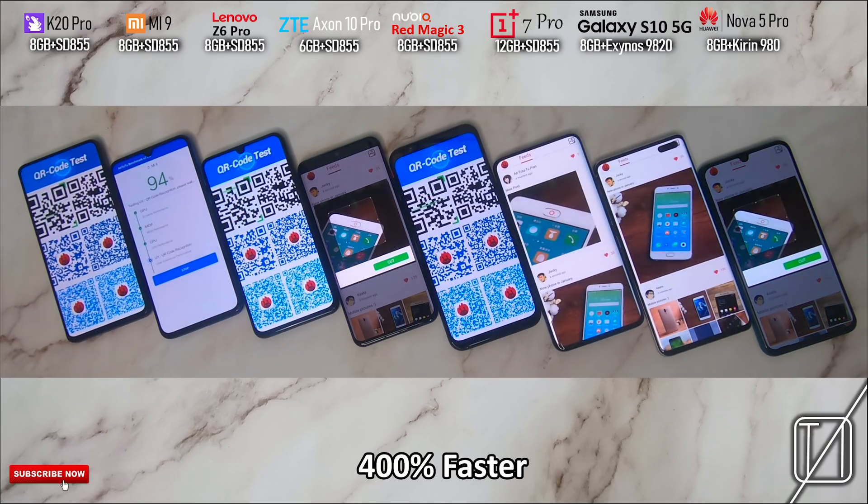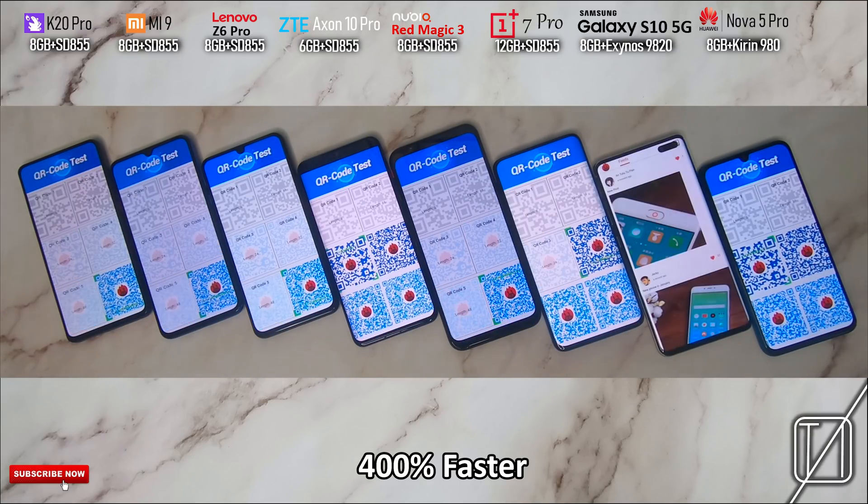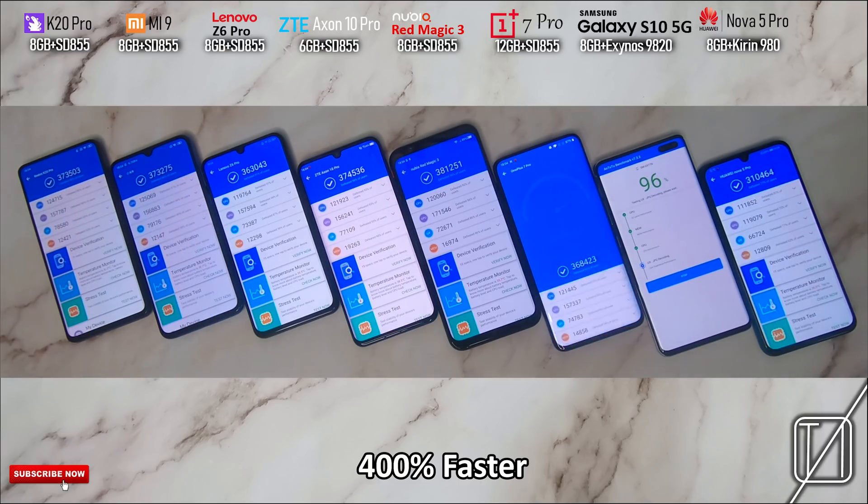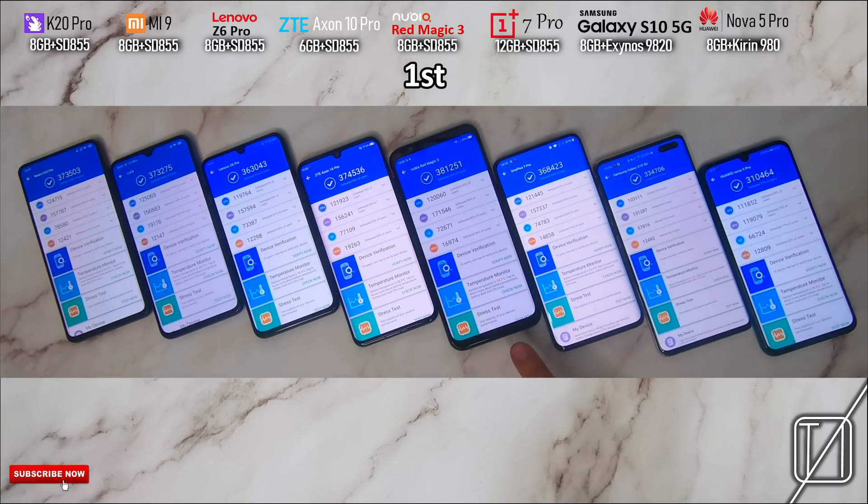All phones are doing pretty well, and the ones started first on the left are going a little bit quicker. The Axon 10 Pro is going pretty quick now, though the Samsung is slugging behind, and even the Nova 5 Pro beats it despite having a newer chip. In first place, the Nubia Red Magic 3 with 380,000 on AnTuTu — it did do better in a previous test and some report it hitting 400,000, but it did pretty great. In second place, surprisingly, the ZTE Axon 10 Pro with only 6 gigs of RAM scored 374,000 points — that was really impressive. In third place, the Redmi K20 Pro with 375,000 points.